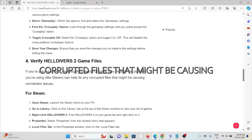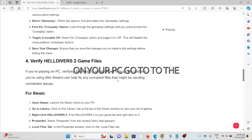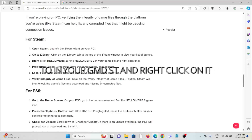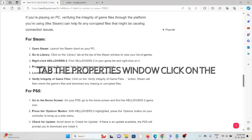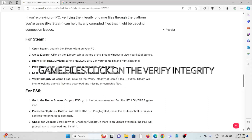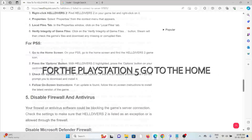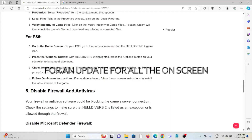The fourth method is to verify the integrity of game files. If you are playing on PC, verifying game files through Steam can help fix any corrupted files causing connection issues. Launch the Steam client, go to the Library tab, right-click on Helldivers 2, select Properties, click on the Local Files tab, then click Verify Integrity of Game Files. Steam will check and download any missing or corrupted files. For PlayStation 5, go to the home screen, press the Options button, check for an update, and follow the on-screen instructions.